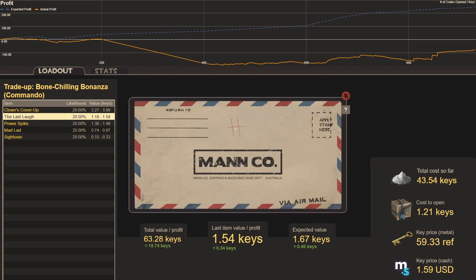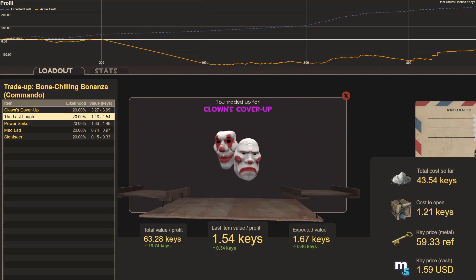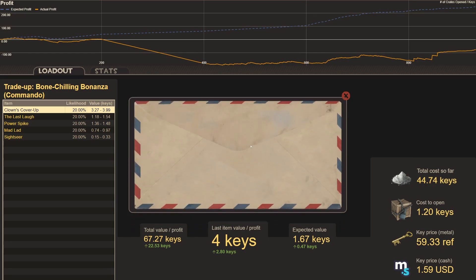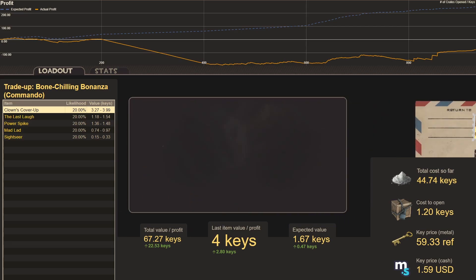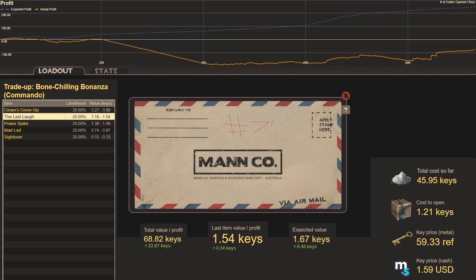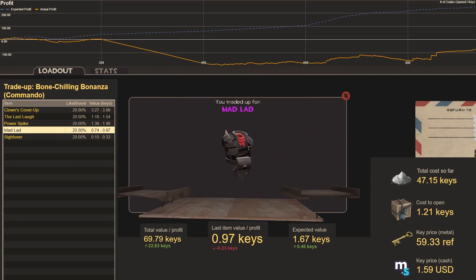Trade-up seventy-two, Sharpshooter Shrouds — messy drawing, but rewarded with another Clown's Cover Up, four keys of value. Trade-up seventy-three, half Sharpshooter Shrouds and half Classic Criminals: The Last Laugh, a little profit. Trade-up seventy-four, Classic Criminals and Main Cast: Mad Lad, a little loss.